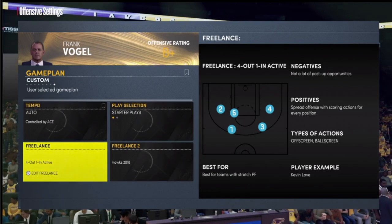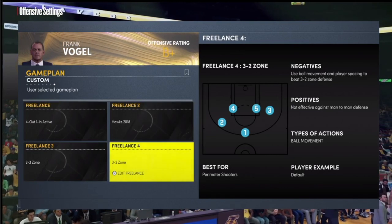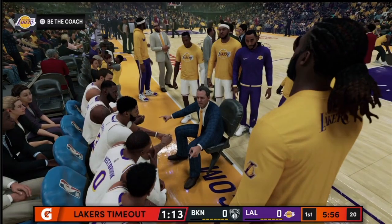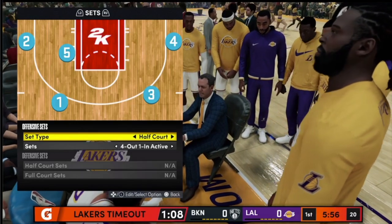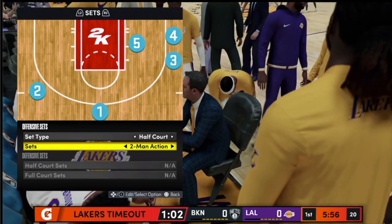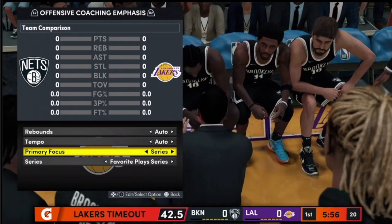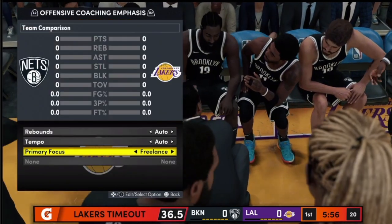Now let's talk about freelancers. You have four different freelance slots in your pause menu, and you also have series. You can select the different freelancers you like based on what you want to run. You can also do this in the pause timeout screen — press triangle to go to your game plan, scroll over to offensive sets, and you can choose from two-man action, three-man action, two-three zone style of offense, and switch your primary focus to freelance, series, or whatever you'd like.